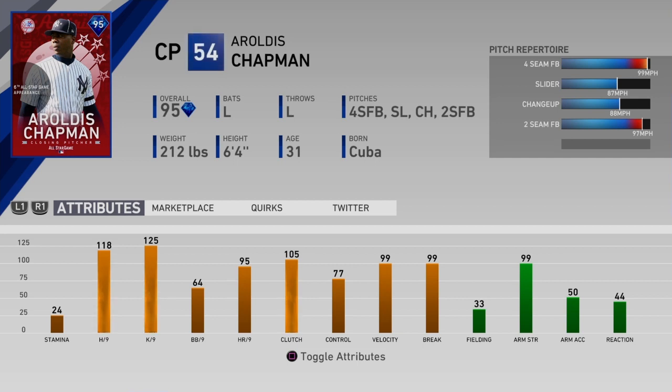The next one is a fireballer, Aroldis Chapman. He's got 118 velocity, 125 hits and Ks per nine, which is great. 64 walks per nine, 95 home runs per nine, 105 clutch, 77 control, 99 velocity and break. He's got a 99 mile-an-hour fastball with that slider. This card is going to be nasty. 33 fielding is pretty bad, but what do you really expect from Chapman? Good lockdown reliever in your pen, certainly.